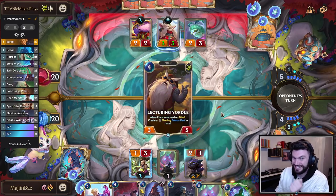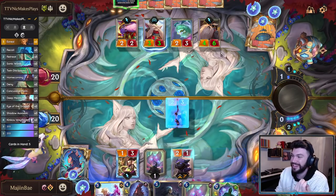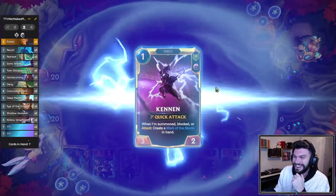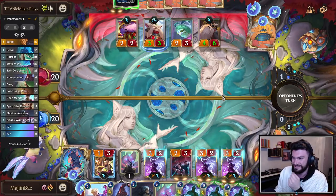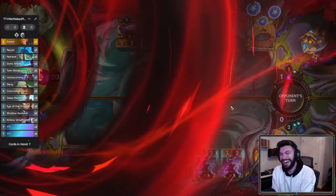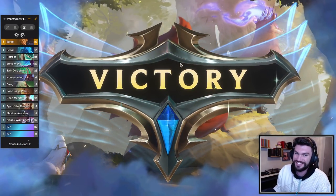We have no Eye of the Dragon — spoiler alert — we don't need it. This game is already over. It's gonna take an act of god for Nick to win this game. We're going to attack with three leveled Kennens. Oh, it does one damage to my Kennen, but Kennen has one health — not anymore. Oh my god, we drew the nuts — this is one of the best hands for this deck I've ever seen, we just had it all basically. I'm sorry, Nick. I'm gonna check Twitter in three minutes because I bet there's gonna be a screenshot of that on there.